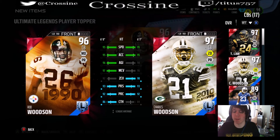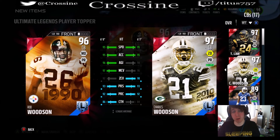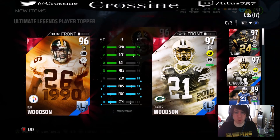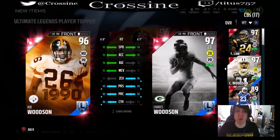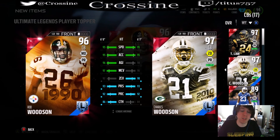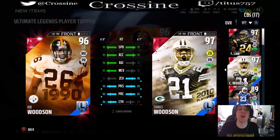That's interesting if you guys are looking for a corner and don't want to pay all that money for the legend Woodson or Ty Law - there's your comparison right there. You might want to go Rod over Charles if you want to save a bit of coin. But other than the topper, that bundle was pretty bad.